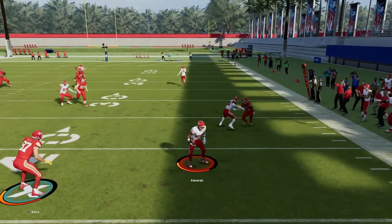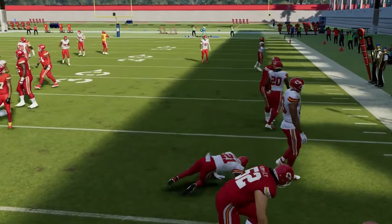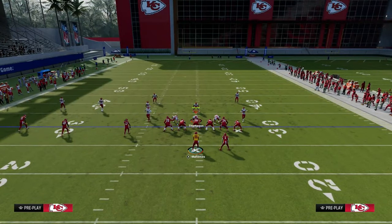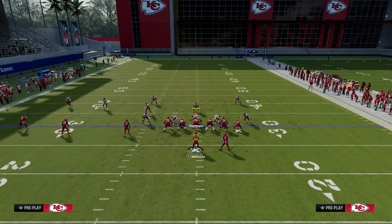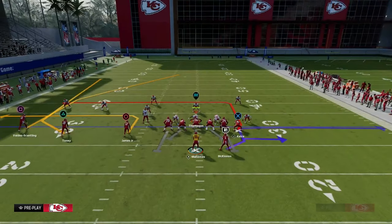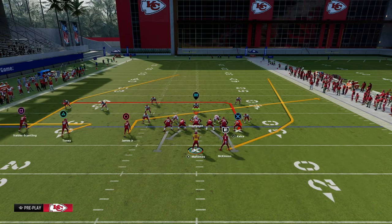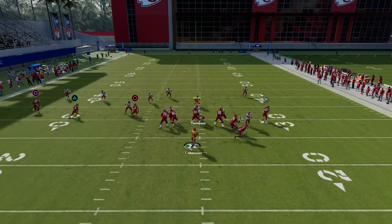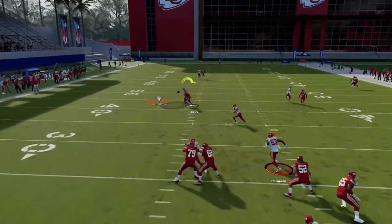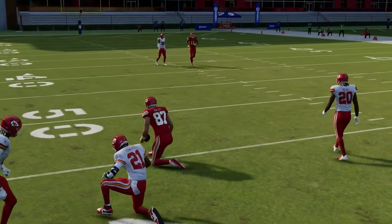Every now and then in Madden 24 you're going to see receivers kind of spaz out. I hope that gets updated because it is a weird random bug with the game. This is where the tight end press post would be better because he doesn't do that as bad. This in route, generally speaking, is going to beat man to the inside — click on and use aggressive catch to make sure you secure it.